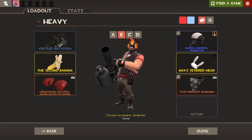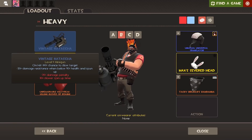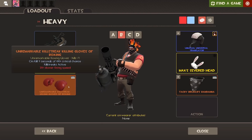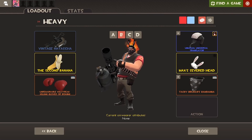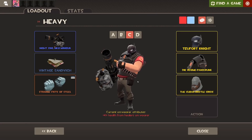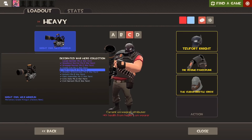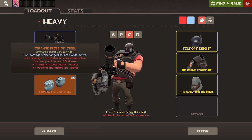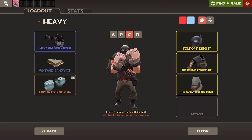Moving on to the B loadout, I have the one that's just going to really annoy Scouts because it's got Natascha on it. I hate it when Heavy uses Natascha, so I'm going to get some revenge. I'm using the Second Banana because I don't want to use the Sandvich on every single one of them, and the Killing Gloves of Boxing. Then on the C loadout, I'm meant to have a Purity Fist to make it look all robot, but here we just have the regular minigun, the regular Sandvich, and the Fist of Steel, purely to go with the robot theme.